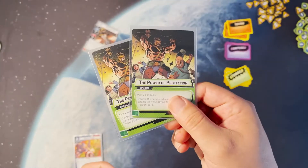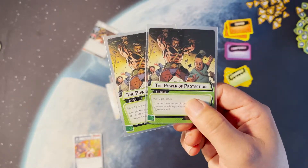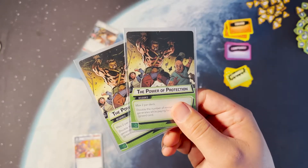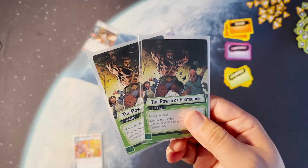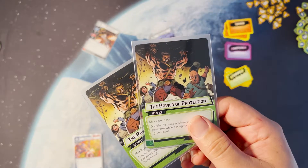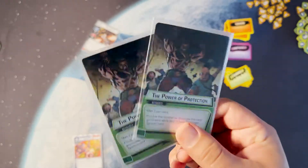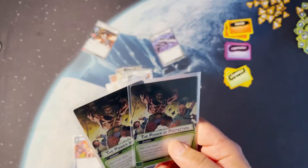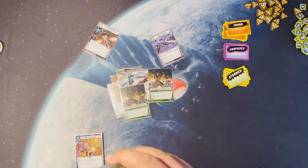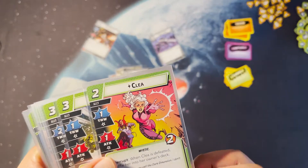Power of Protection — some decks opt out of playing these, but I absolutely play two in this deck, especially because everything is so expensive in protection. Almost every ally is three cost or higher. With Living Legend this can get you an ally in play for one or two cost. Like if you wanted to play Warlock, he comes in for one card essentially.